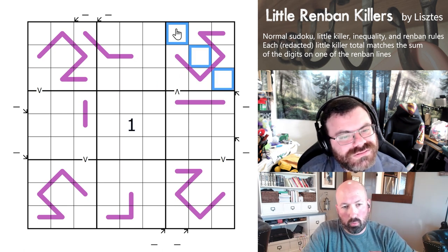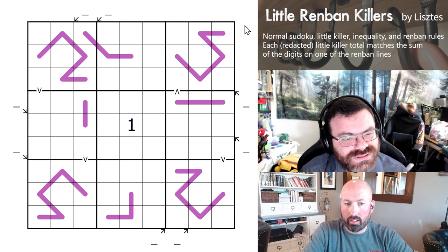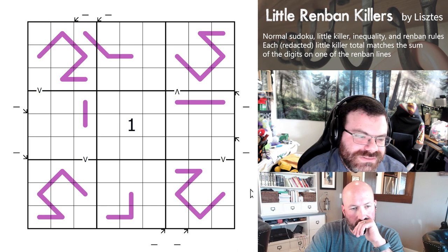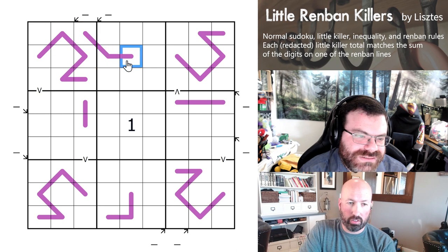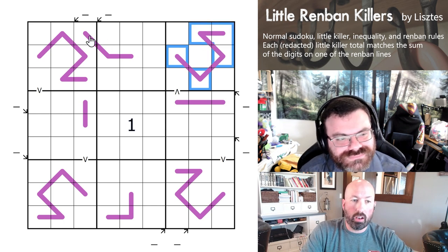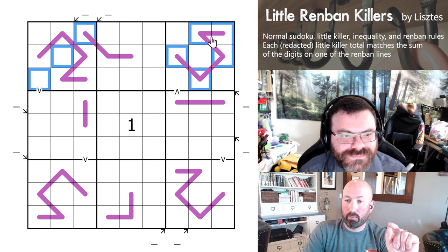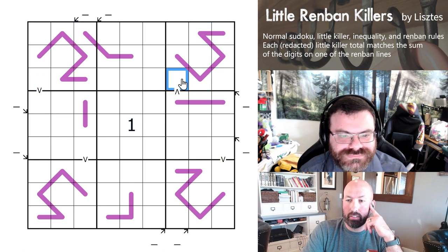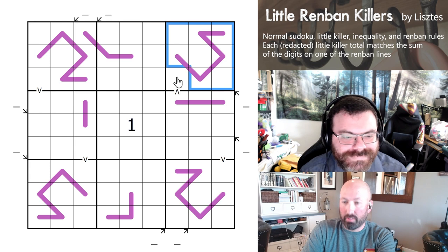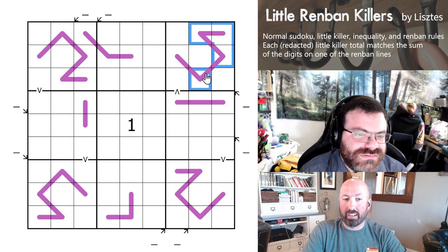Let's assume for a minute that at least a couple of these little killers that go through the middle of the hooks are going to map to one of the other hooks — that seems probable. We have 4 non-hooks, and they're a maximum of 24. Can the hook correspond to one of these that goes through a hook? I'm going to say no, and I think we can prove that fairly easily. Because they're multiples of 5. If you have a multiple of 5 here and a multiple of 5 here, this can't be 10. It would have to be 5, and it can't be 5 because we know a 5 is on the hook.